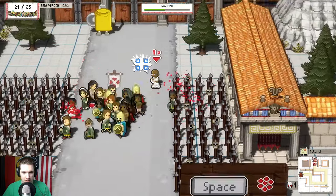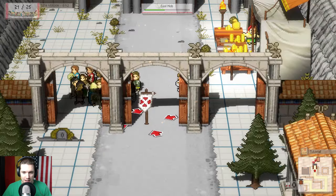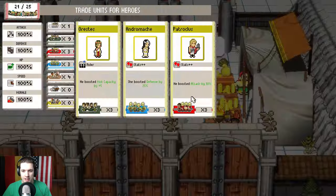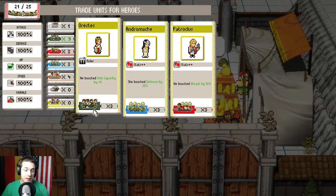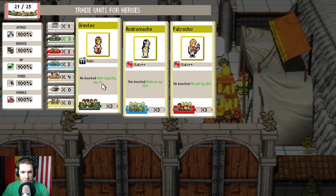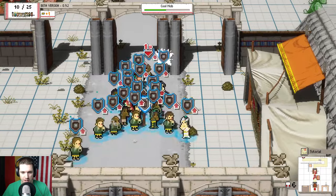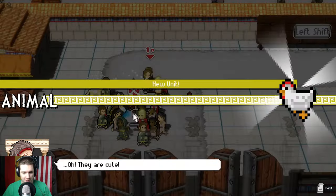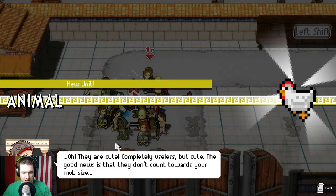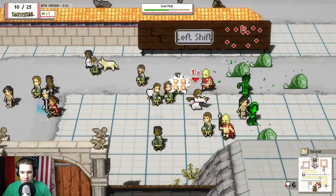We clump up the mob to avoid spikes on the sides of the path - though sometimes they inevitably run into them. At the hero market, you can hit enter to trade units: three citizens, defenders, or warriors to get heroes. We grab Andromache to boost defense. We also pick up a dog, chicken, and cow - cute but completely useless, and they don't count toward our mob size limit of 25.